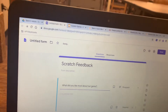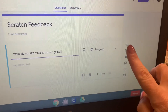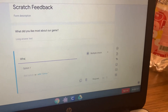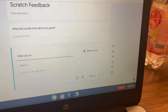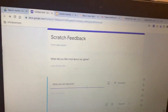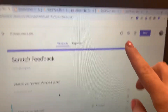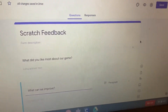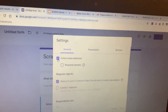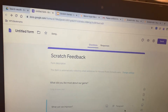Add another question by clicking the plus sign and type something like 'what can we improve.' Then scroll up to the top, click the gear icon, check the box next to 'collect email addresses,' and click save at the bottom.